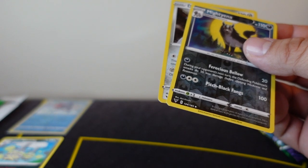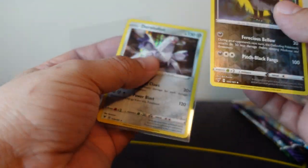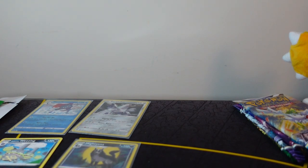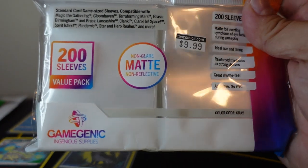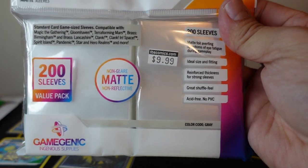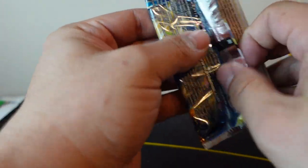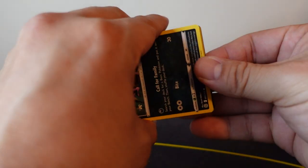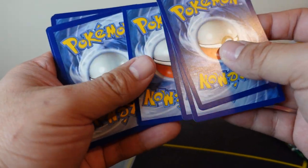Let me know in the comments below what kind of sleeves you guys use. I use these — I have no idea what brand it is, but I like how thick they are. They're Game Gin Inc. Unfortunately they didn't have the clear ones anymore, so the next set I use they're going to have a matte finish. I like the clear ones better because you don't have to pull the cards out of the sleeves to look at the back. I used to be all about colored sleeves, but I realized a bunch of people pulled the cards out to look at the back, and I didn't care for that, so that's why I stick with clear sleeves now.